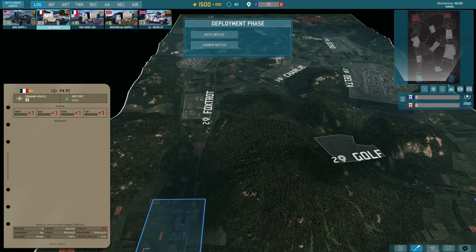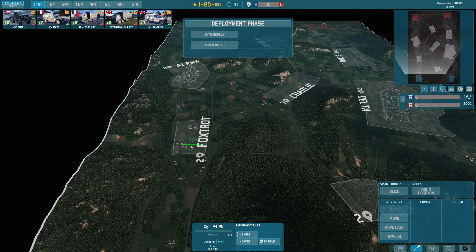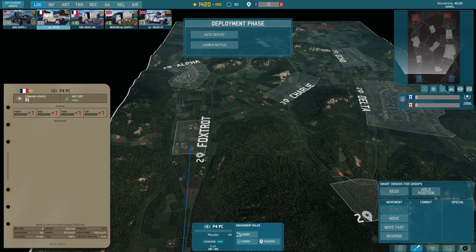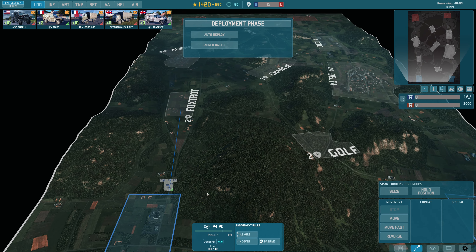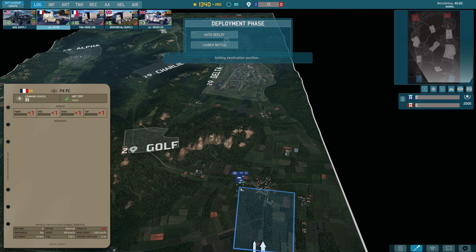The Peepaw PC is actually better than the Rover PC because it's French — I'm not making this up. You see how this is 99 km/h off-road speed and this is 95. To be honest, the Rover is still way better than something like the WL-50A, which is why I don't complain about this, because you know what'll happen — they'll just nerf the Rover.